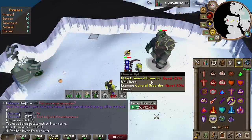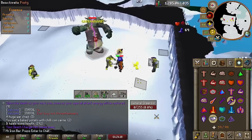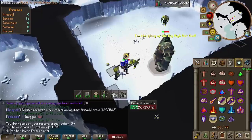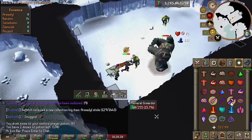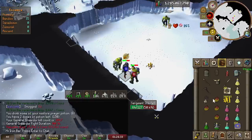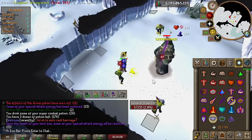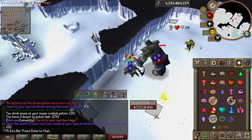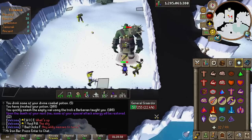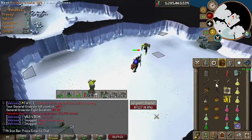Other notable bosses — more niche — are General Graardor (Bandos) and Kril Tsutsaroth (Zammy). If you're doing melee Zammy or melee Bandos, Void Waker spec is amazing since they're pretty tanky and claws miss a good amount. Nowadays people just range or mage these bosses, which is typically easier for learners, but with Void Waker the melee option has improved quite a bit. If you have Guthan's for healing, you can use Death's Charge from the Arceuus spellbook combined with Lightbearer during the minion portion to get at least 1-2 special attacks every kill. Fairly niche, so this is more fun knowledge than anything.